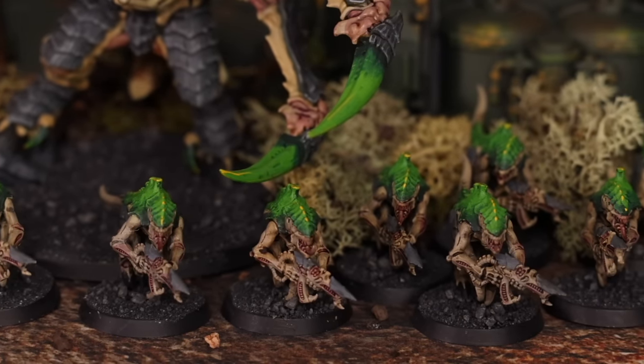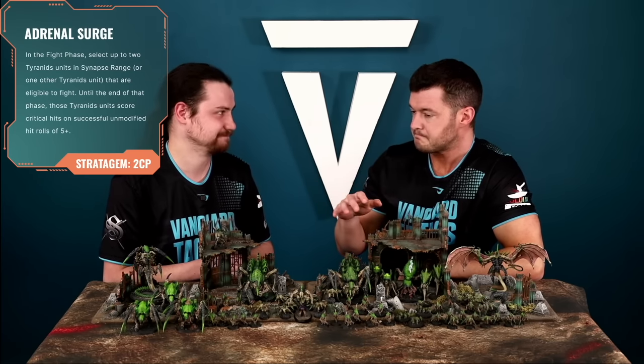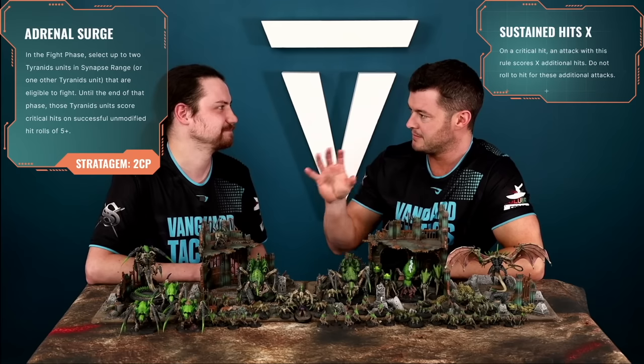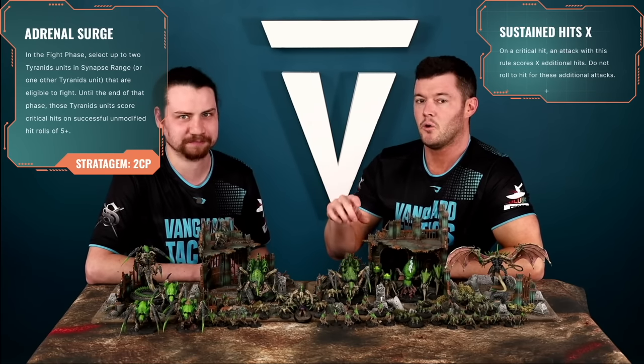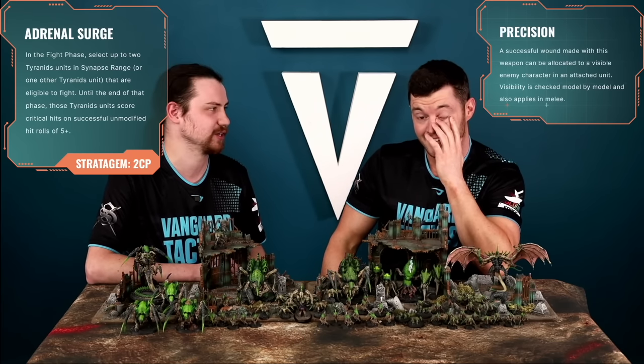Stratagem two is Adrenal Surge at two command points, used in the fight phase. You can select either two units in Synapse range, or one other Tyranid unit. When that unit fights, critical hits are scored on unmodified successful hits of 5+. This relates back to your army-wide adaptation — so if you chose Swarming Instincts you now get Sustained Hits on fives, if Lethal Hits you get automatic wounds on fives, or even Precision on fives to hit. The fact that it can affect two units is incredibly strong.